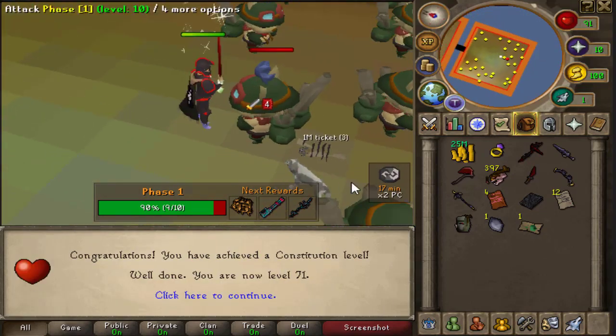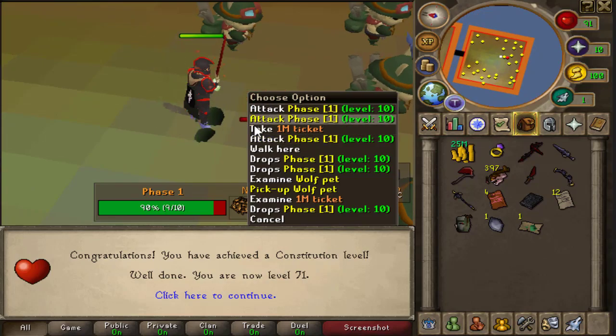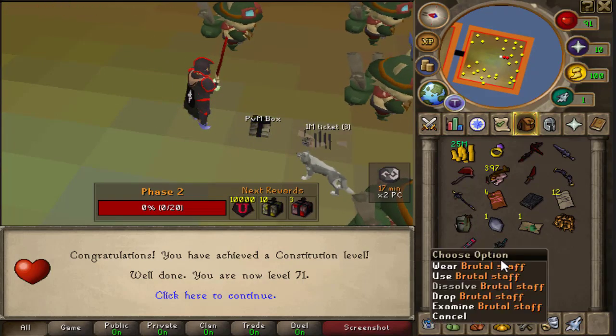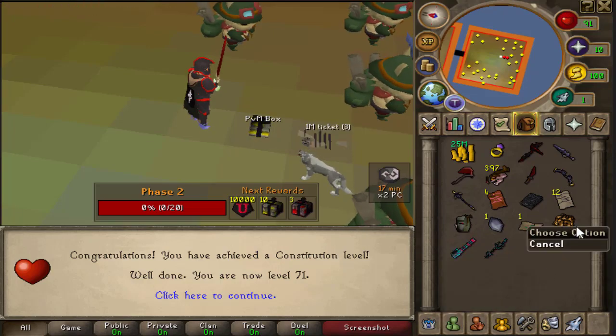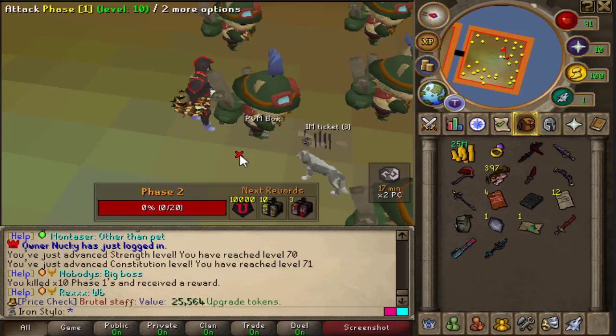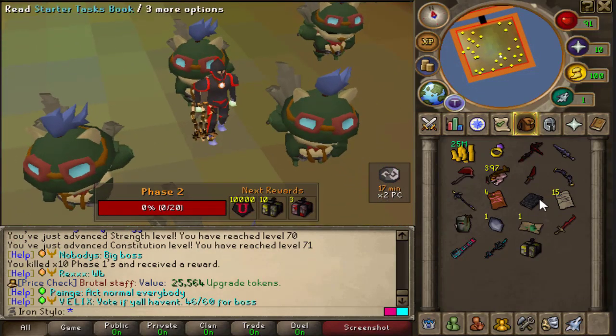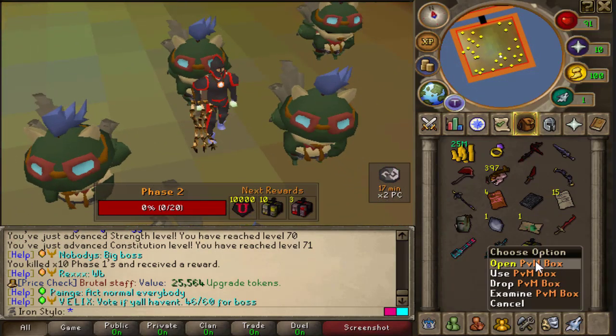We are about to finish up the first phase. Let's see what we get — brutal minigun and brutal staff. I can wear them already, that's nice. I also got a BEM box, let's open it.